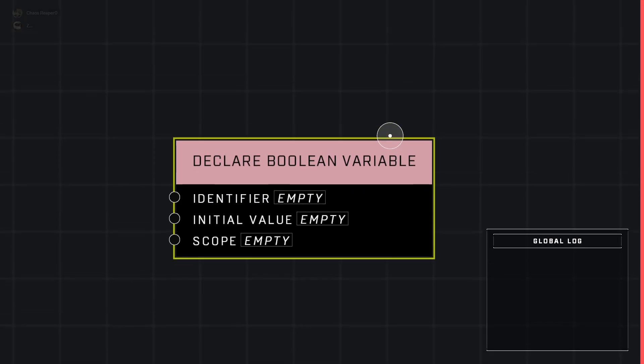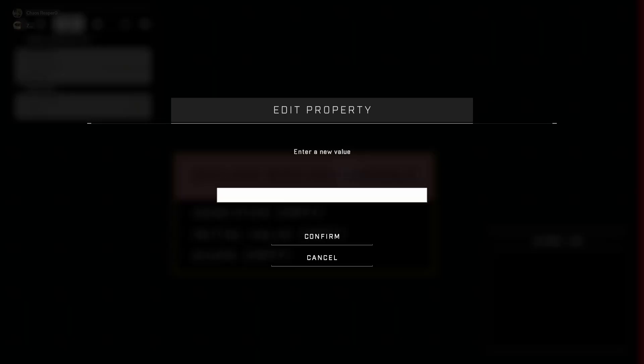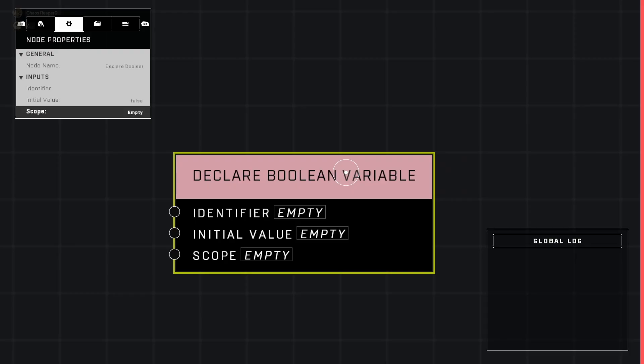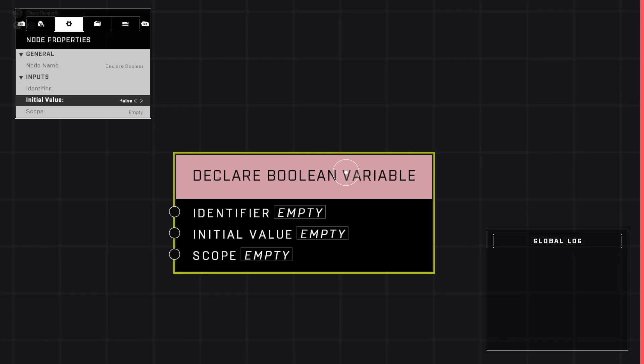Here's the bug explained with an example. Take a 'Declare Boolean Variable' node — in the object properties, the initial value shows as 'false,' but on the actual node on the graph it shows as 'empty,' which is a null value. It's different from both true and false. Even though the properties say false, it's not actually false. To fix it, you flick it to true and then back to false — now you cannot get back to empty, it only goes true or false, and now it is truly reflecting false.